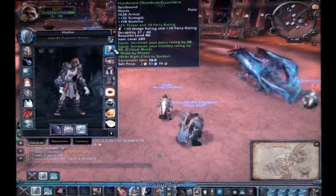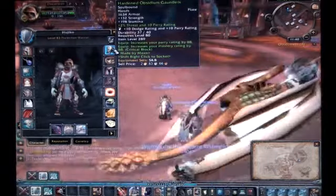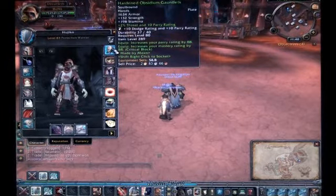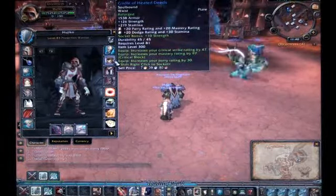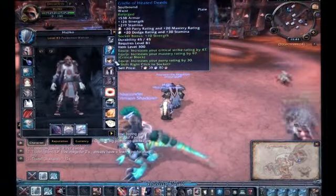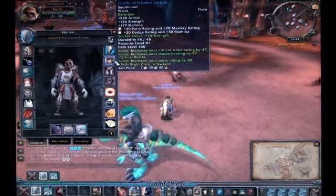Because you can find deals on the Auction House — maybe one side has something that your favorite faction doesn't. You can buy low on one faction and sell high to the other faction. Girdle of Heated Deeds — it's a DPS belt, but I reforged some parry into it and gemmed some tank stats onto it. It has a lot of armor and a lot more stamina, which is what I want before level 85 when I can craft my own gear, because I'm almost maxed out on blacksmithing.